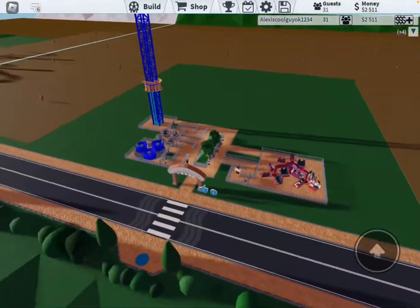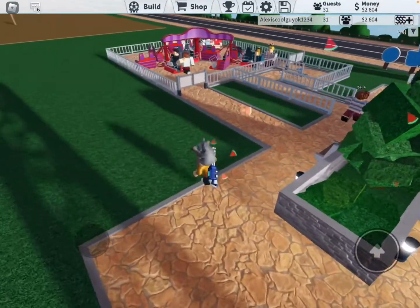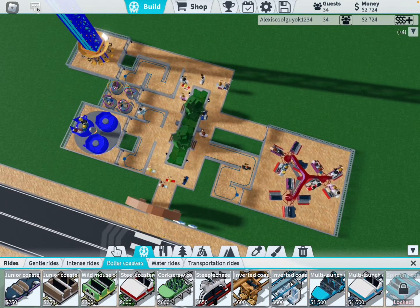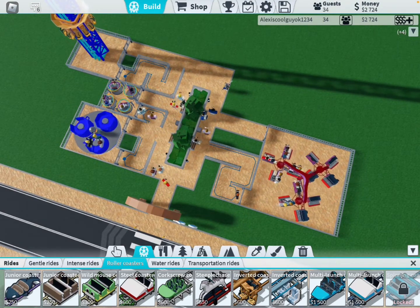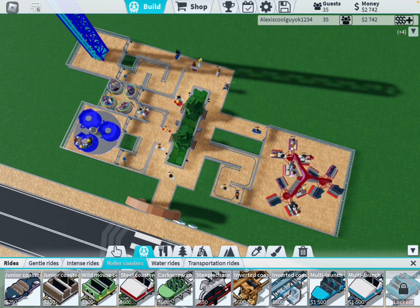Now I have no money — no money. But I have a huge park! I see people always... do we build a roller coaster? We're making money slow. How do you get money?